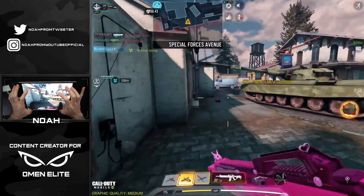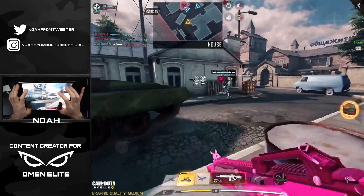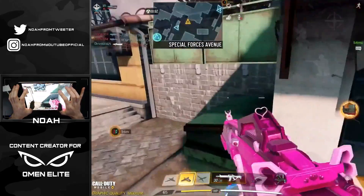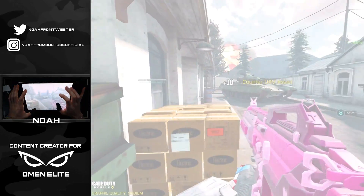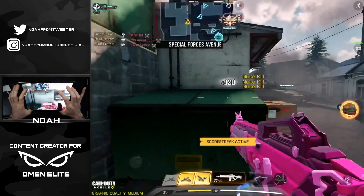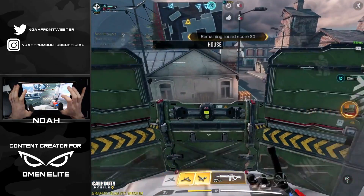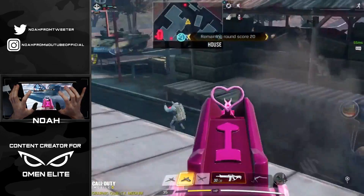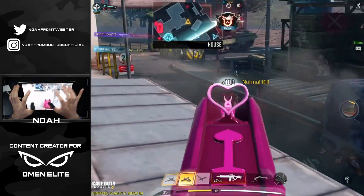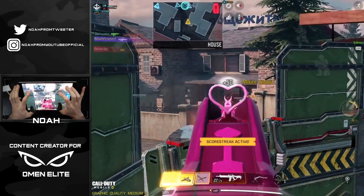We got 15 seconds here till the next hardpoint is rotating, so might as well move positioning. Going to climb up here real quick and throw a shield down, put up our UAV. And now we've got that god-like positioning. Oh XS1 Goliath going live — how did the enemies get that?